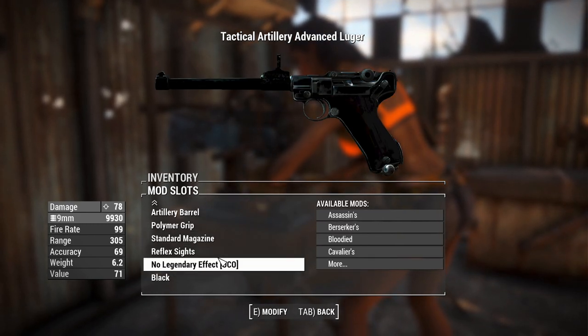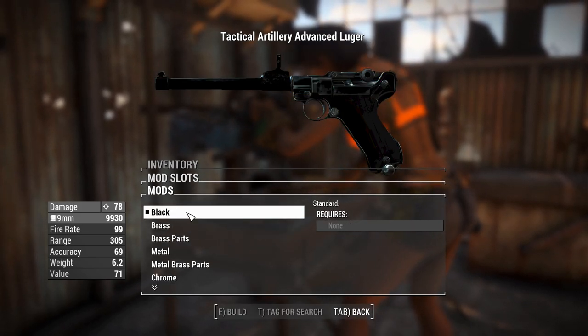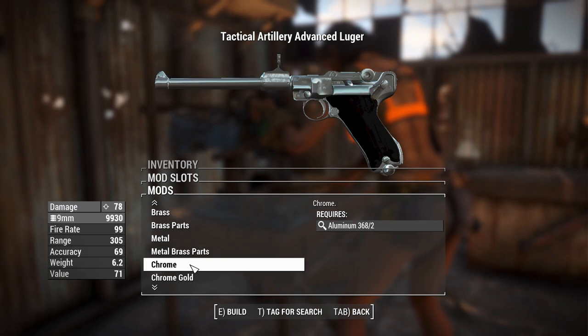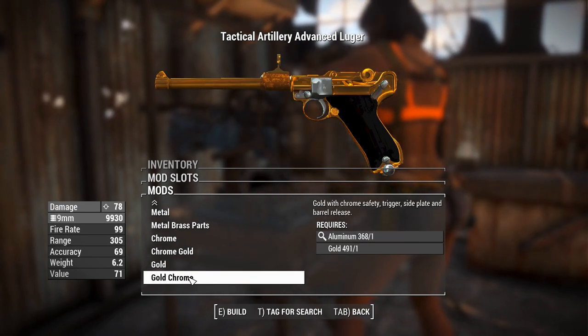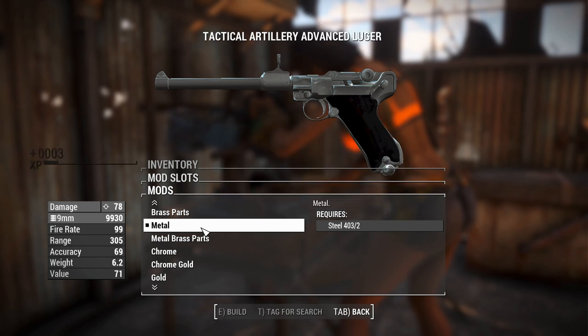We'll keep the reflex sights for now. We've got a legendary effect if you want to chuck that on. And we've got some colors we can paint it in: black, brass, black with brass parts, metal, metal with brass parts, chrome, chrome with gold parts, gold, and gold with chrome parts. That's the customization options there. We'll go for metal.